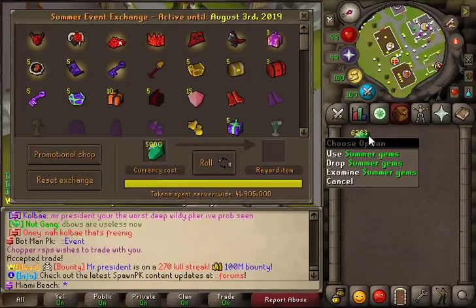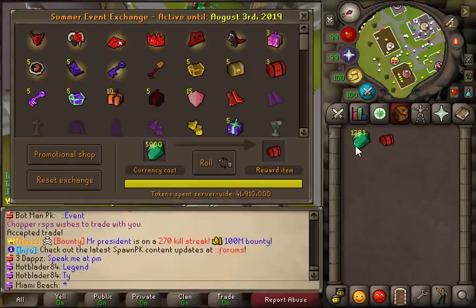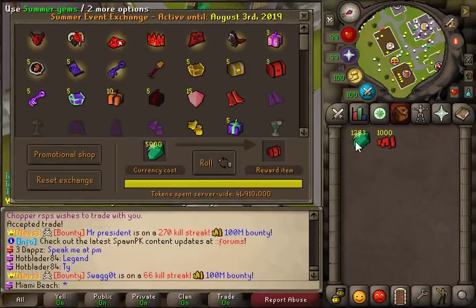We got our casket and point mystery box in there, so we just wait for all that to sell. Okay guys, I have another 5k summer gem so let me go roll it. We got 1k blood money. I'm going to call this a video — I always get shit, okay.